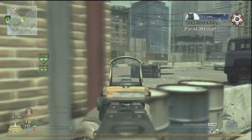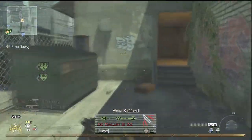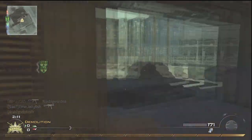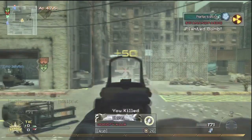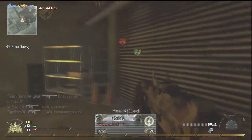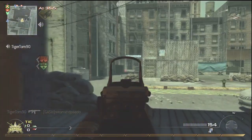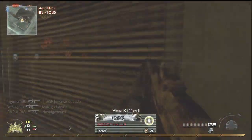I'll talk you through my errors and what I do right. Starting off with my errors, before I talk about my streaks and setups, is I push their spawn on the right hand side following the tunnel to go for the quick spawn kill. This is actually a huge mistake because the harder of the two bombs to both cap and defend is bomb B, and by me moving over here I'm pushing their spawn closer to bomb B.